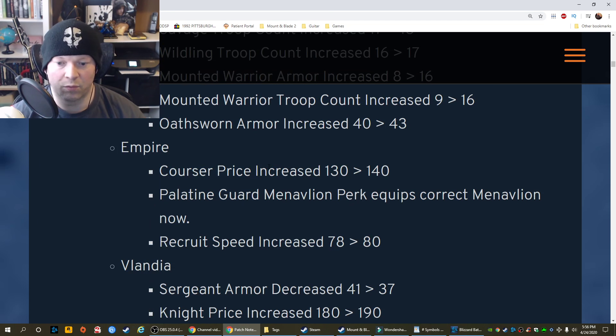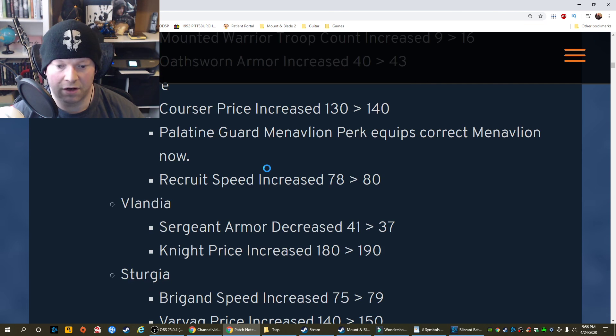Empire: Courser price increased from 130 to 140. Palatine Guard: Manavlion perk equips corrected. Recruit speed 78 to 80. Vlandia: Sergeant armor decreased 41 to 37. Night Prince increased 180 to 190.